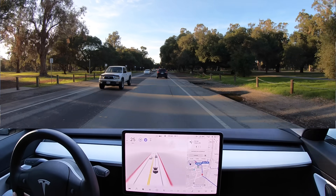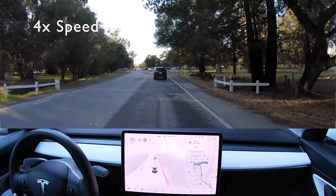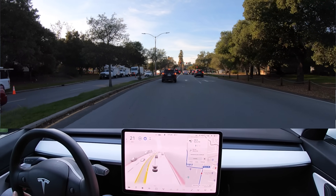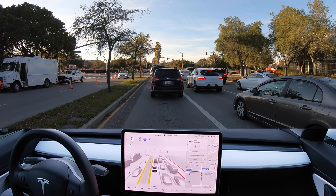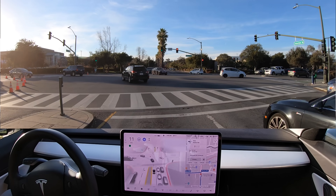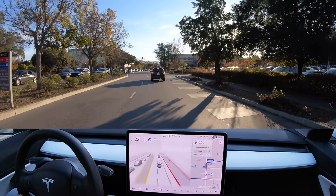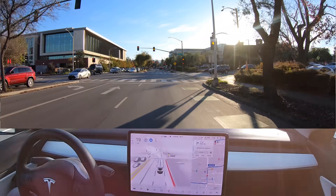Now we are on the Stanford University campus, trekking through to the Stanford Hospital. Now turning left onto Quarry Road. A little squirrelly on the wheel there, but it did a fine job catching itself quickly and slowing down for the Subaru. In 500 feet turn right, and then stopping for the yellow light.